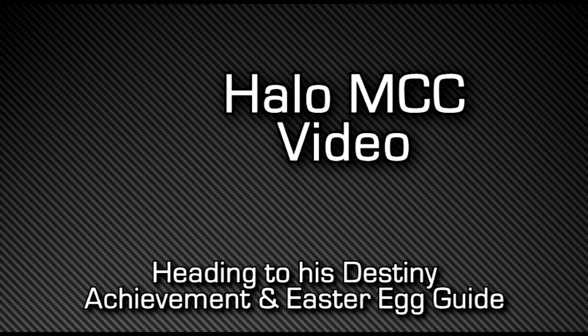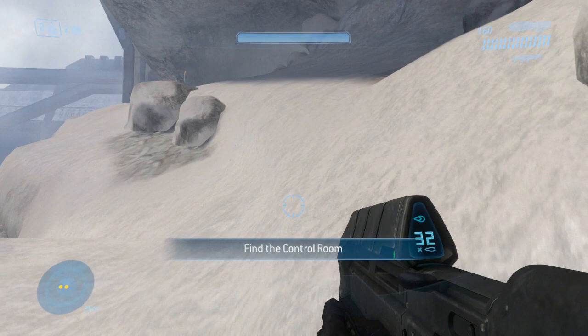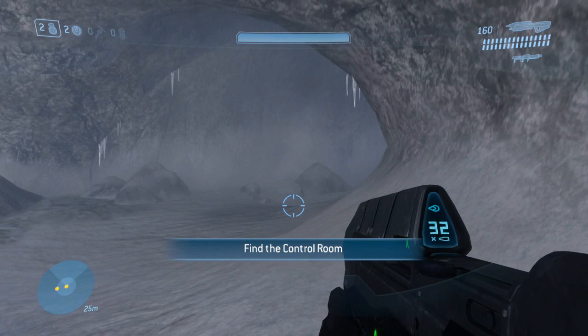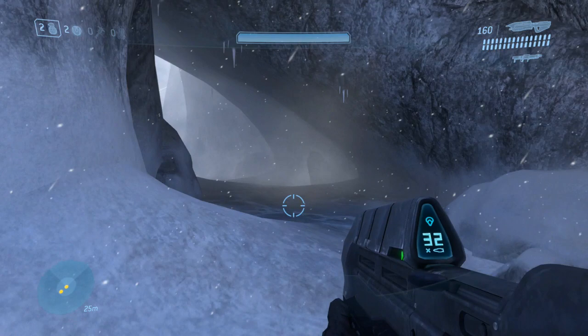Hey, what's up guys, Macca here playing Halo 3, showing you how to get the Heading to His Destiny achievement. The easter egg is for finding Jason Jones in Halo 3. The mission you have to load up is Halo, the last mission of the game. This does require a co-op partner, though it might be possible using a grenade jump if you also have the Cowbell skull on, which adds acceleration of objects. I recommend doing it with a co-op partner as it's a lot easier.